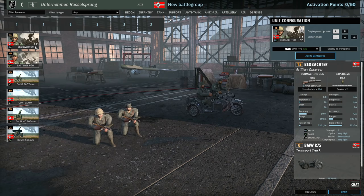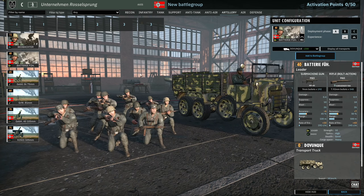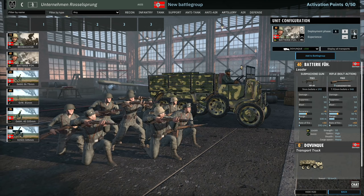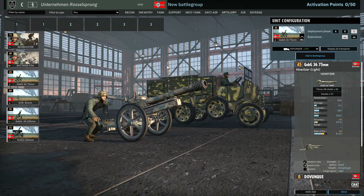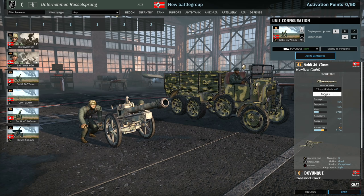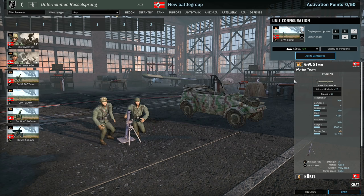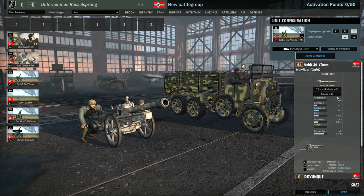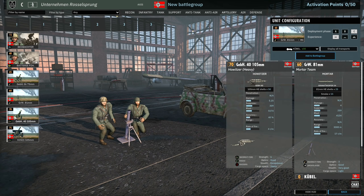Artillery tab: you have Beobachter available — your standard two-man radio recon squads. There's a Ballonführer for supplemental artillery leaders — two, four, and six availability. You can get access to the Geb G 36 75mm, a short-range howitzer that's okay. One reason I like bringing these is they have a lot of smoke rounds — 35 smoke rounds straight off the bat, whereas an 81mm mortar only gives you about 15 smoke rounds. That's a massive difference. You can also get 81mm mortars with standard availability.